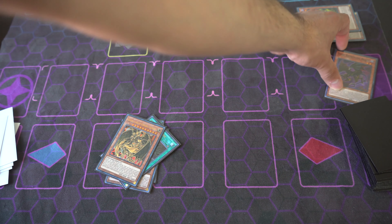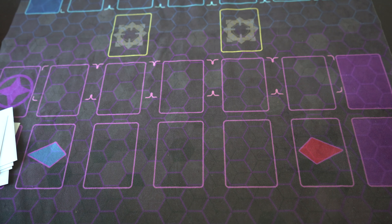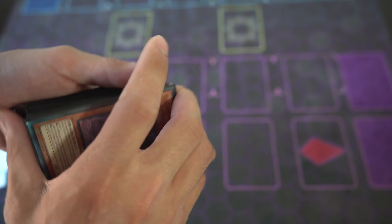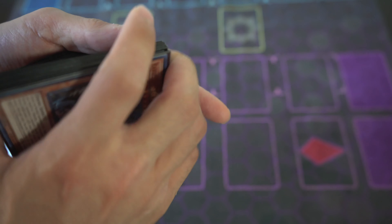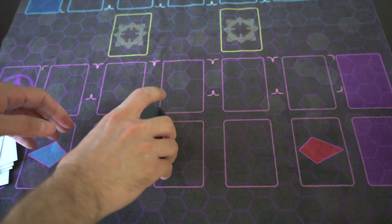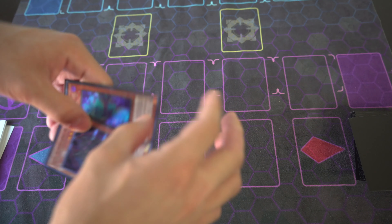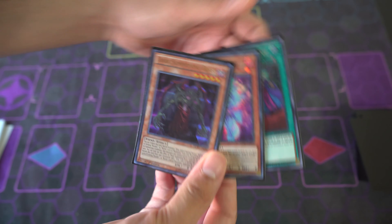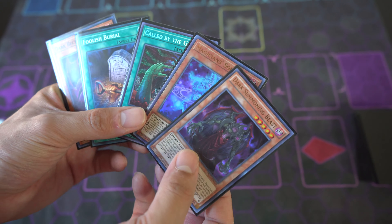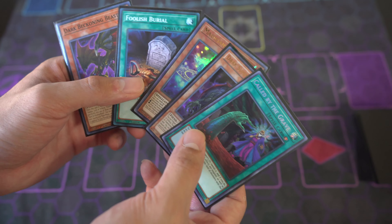Let's go on to a test hand real quick and then we'll call it a video — make it as short as humanly possible. We're going to shuffle the deck and hope for the best. We'll open five cards and see what we can get — the best combo we can do with five cards. We're going first, which is why we're only picking five, because this deck is best suited to go first. We got a pretty good hand — we have Ash or Valer Negator which is really good, and then we got Foolish Burial and Dark Beckoning Beast.